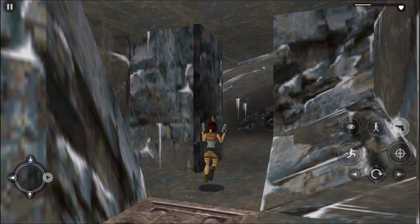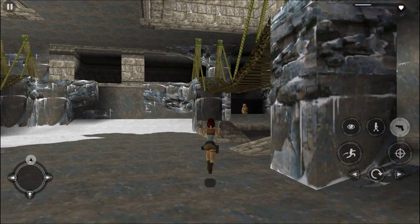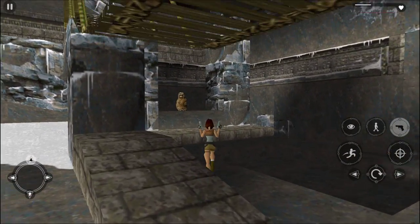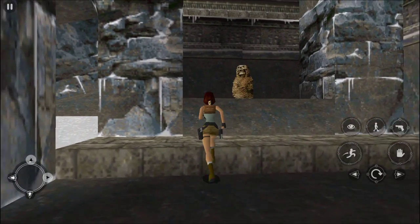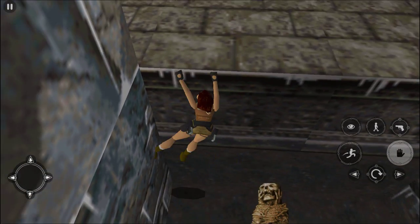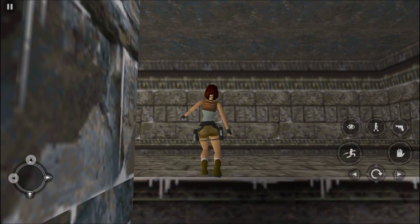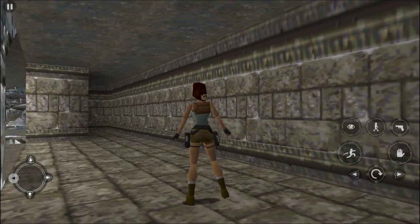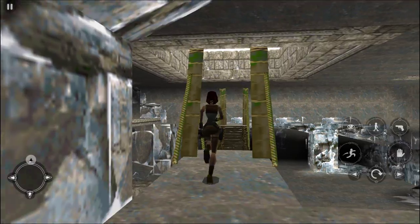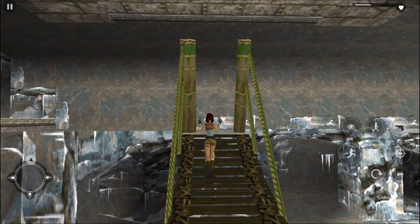Let's step on this pressure plate and run through. Now we are back in the wolf's area, but we killed them already so it doesn't really matter. Go, go, go — climb up. There we go. Good, Lara. We can proceed.